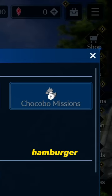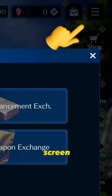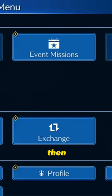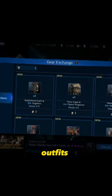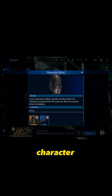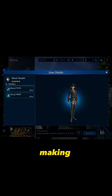To swap the voucher, tap on the hamburger button at the top right of the screen. Tap the exchange button, then gear exchange, and select which outfit you want. Make sure to tap on the outfits icon to see how it'll look on your character first before making the exchange.